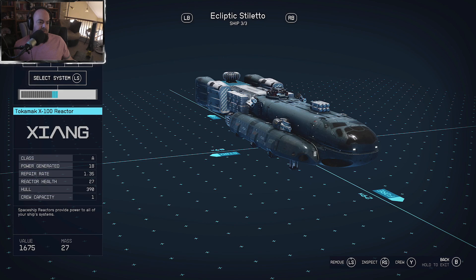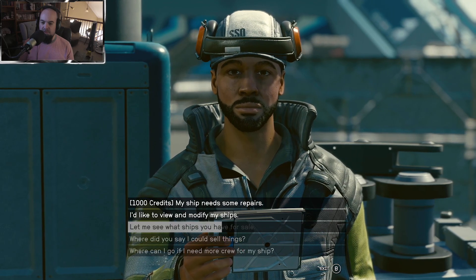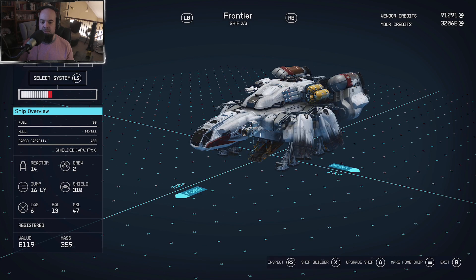The first way is simple — when you take over a ship you can take off and the current ship you're flying will be marked as a home ship. The other way is to speak to a ship technician. So the guy right here — got anything you need to offload, trade, modify ship. Let me try ship builder... inspect... make home ship. Okay, there we go.